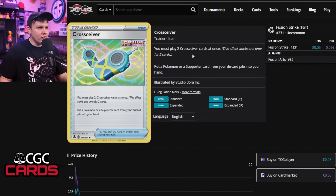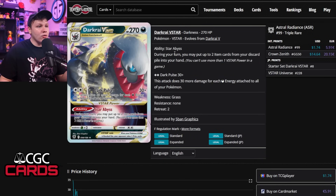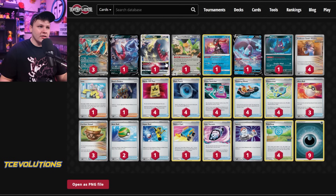The main function of playing Cross Siever in the deck is recovering supporter cards. The way we combo this and make it work is we play Dark Ride V-Star with the V-Star Power Star Abyss. During your turn, you may put two item cards from your discard pile into your hand. You discard them early — whether with Squawkabilly's ability or Ultra Balls — and then recover them later. So Star Abyss becomes a basically do-all ability. There's only a 1-1 Dark Ride V-Star in here, so we're praying we don't prize our V-Star.